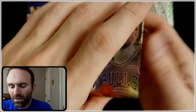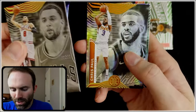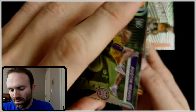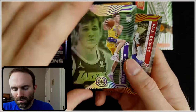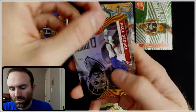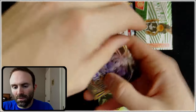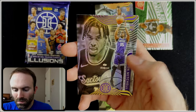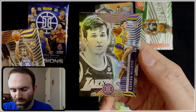All I'm asking for out of these two Blaster Boxes is one hit. Chris Paul. Austin Reeves — that's an emerald. We'll call that half of a hit. Paul George. They really like to make these cards all upside down. Davion Mitchell rookie. And another Austin Reeves rookie.